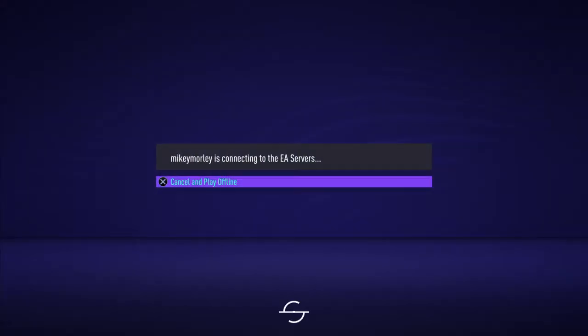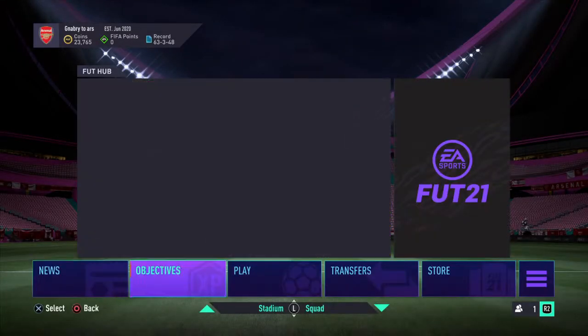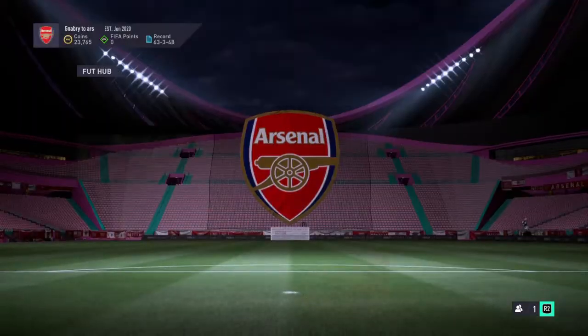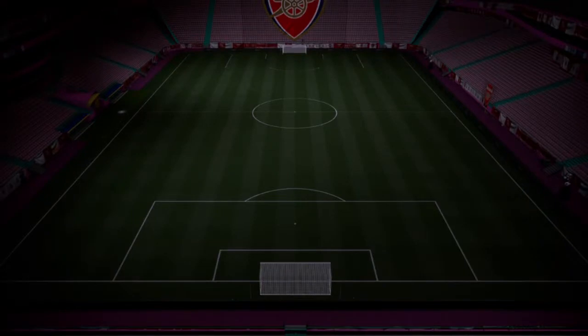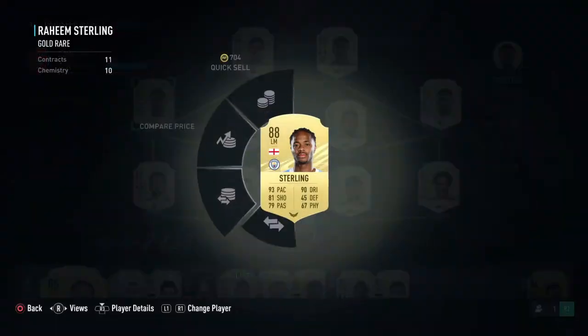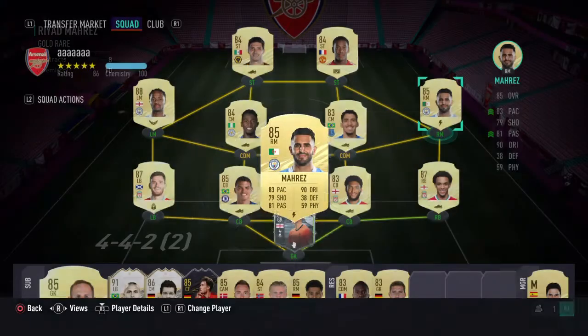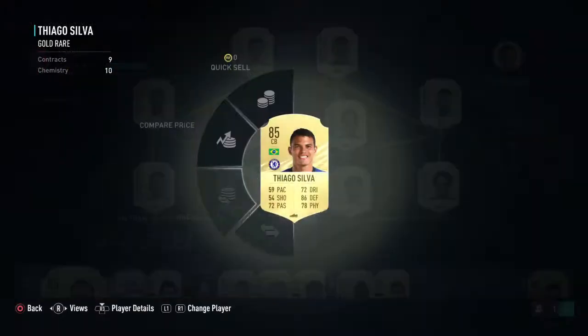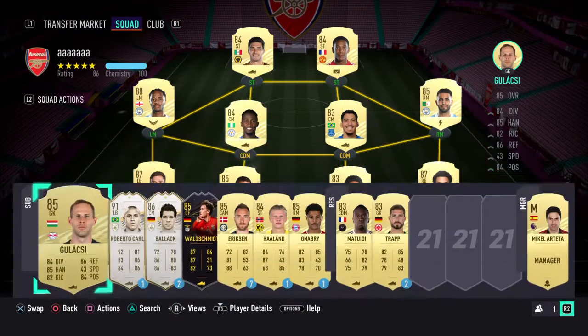Welcome to this FIFA 21 Ultimate Team video. We're going to be doing squad battles. My team will look a lot different to what you saw because I started to make a Premier League team and it's actually quite good. We've got 20k in the bank — you're thinking why aren't I buying someone, but who am I meant to buy with 20k with this type of team? Most players are tradable; three are untradeable: Joe Hart from SBC, and I got an uni-pick too.